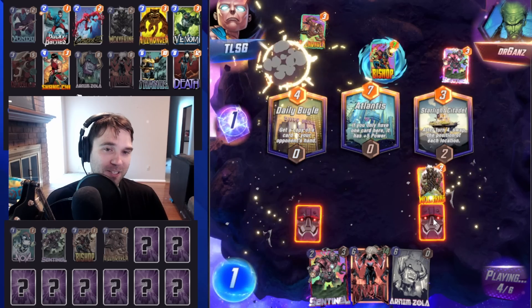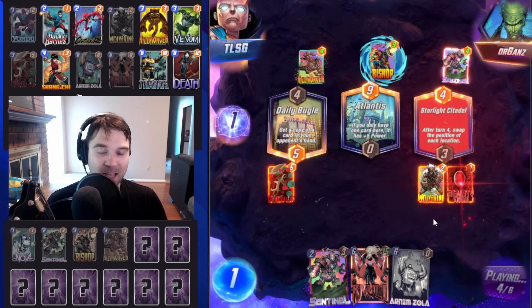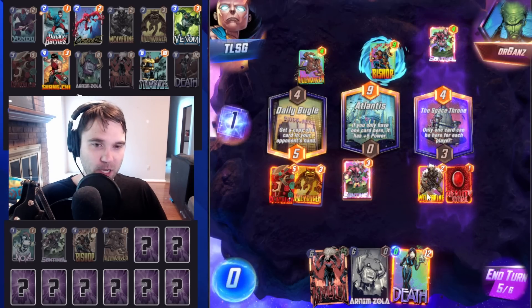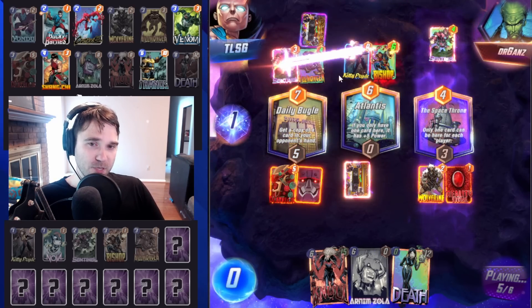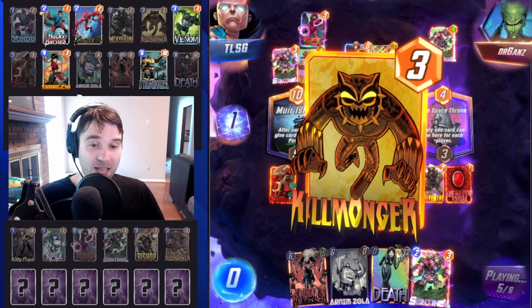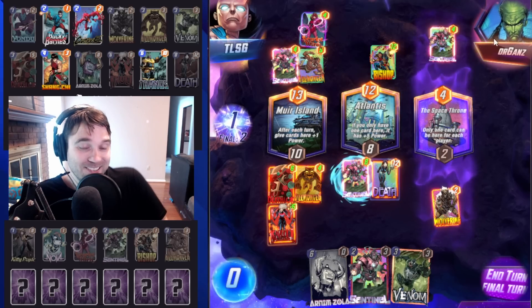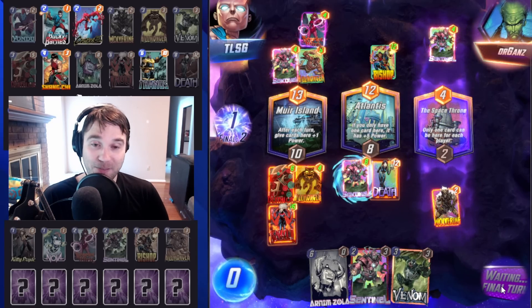Reality Stone has changed the location into Space Throne — this is the second time in about 15 games that has happened. Such an unfortunate result. They do have Kitty Pride. Their Bishop's going to be pretty big. I think they will grab initiative going into this last turn. They have Sentinel and the right location locked down. What they don't know is that we have a Death queued up, ready to go. We take out their Kitty Pride, so they're not going to be able to bounce that one back in.